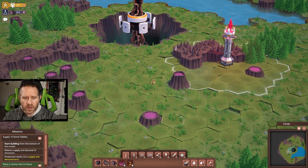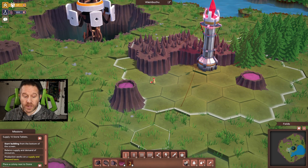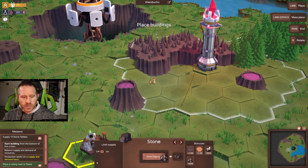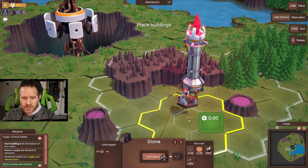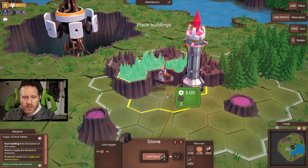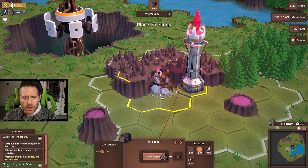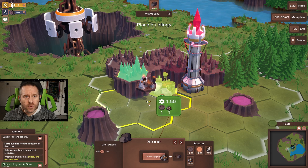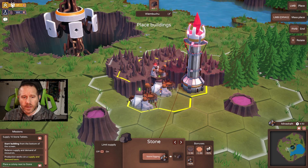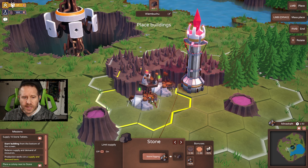Buildings are free — they have no cost associated with them. This is all about resource management. The initial resource we're going to be working with is stone from these mountains, and that's where we're going to be building miners. If I place one here, it has a one-hex range, so if you surround it with three grids of stone it will collect three stone. There are also modifiers — you can upgrade and add 1.5 to that output as well, as there are bonuses.